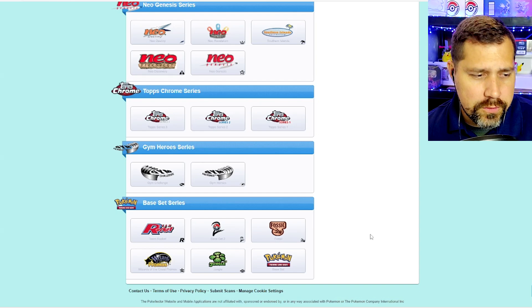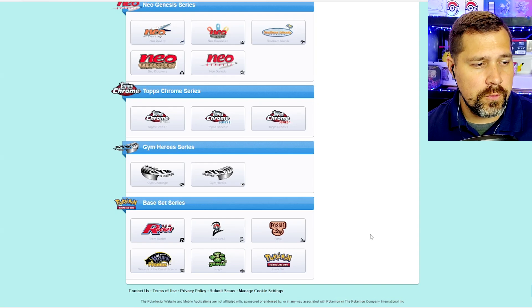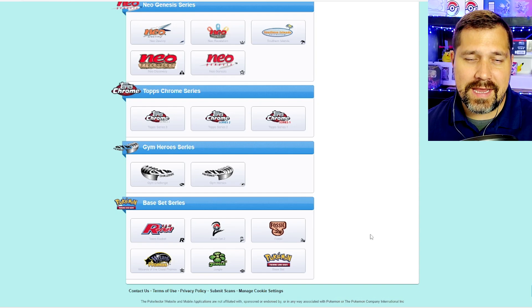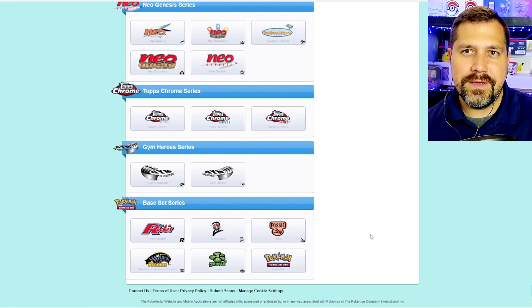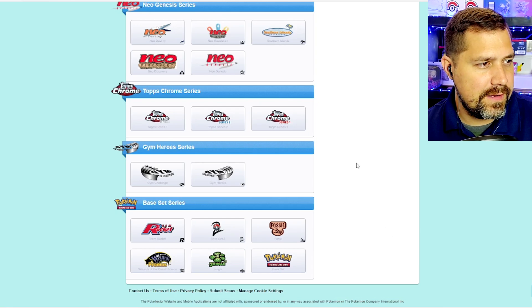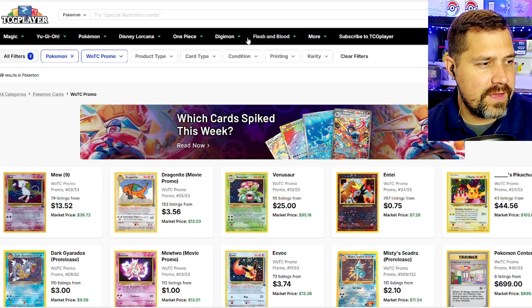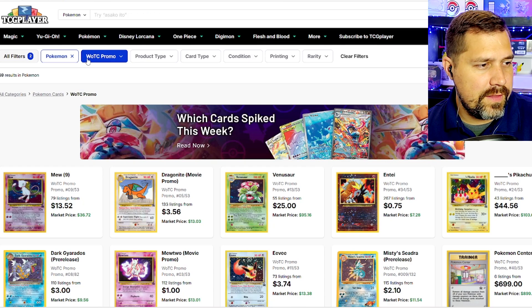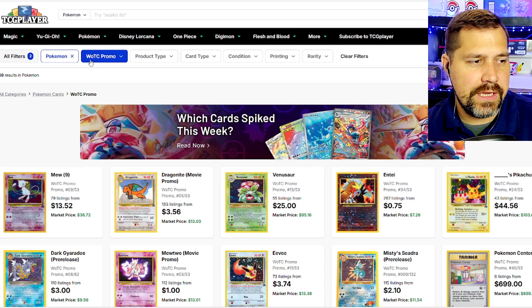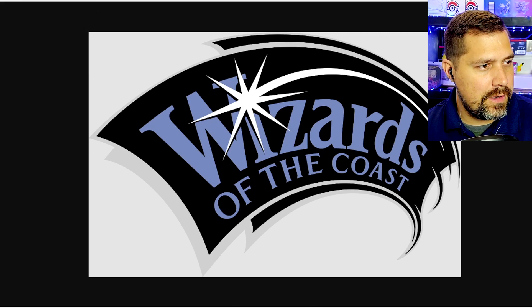Wizard of the Coast was the manufacturer licensed to do Pokemon cards originally, and then it got moved back in-house to Nintendo and the Pokemon Company rather than licensing out to Wizard of the Coast. We do refer to this as the WOTC era — Wizard of the Coast era. Everybody who started out in the very beginning remembers that logo.